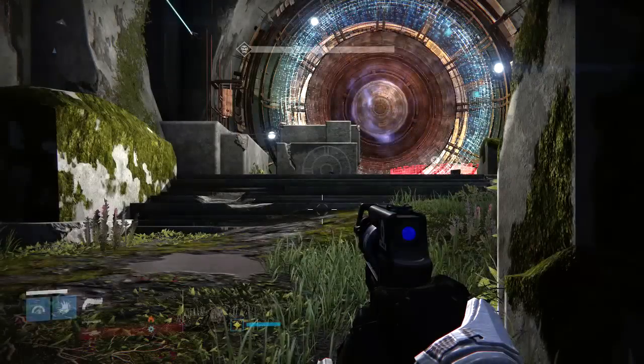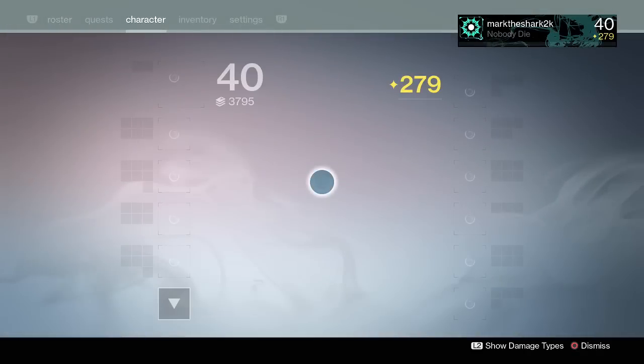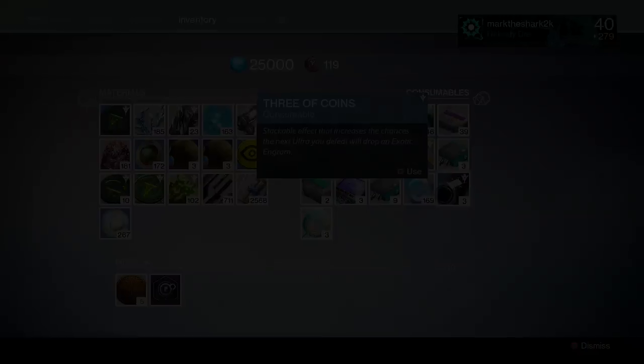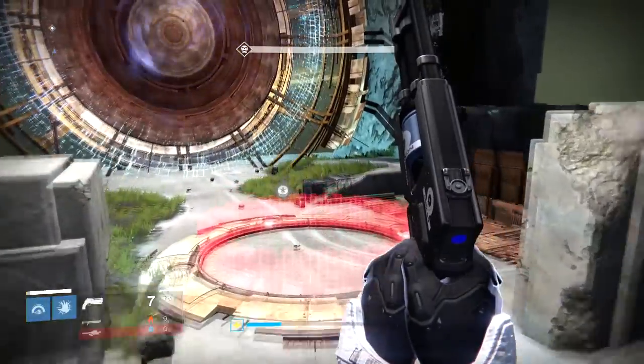Xur is selling a little consumable called Three of Coins, and you can purchase a set of five of these consumables for seven strange coins.